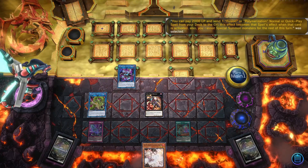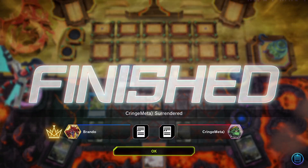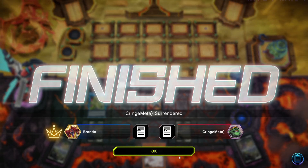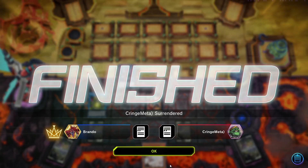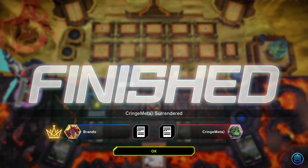We're gonna use Verte to get out Destiny Hero Phoenix Enforcer, and that is when our opponent chooses to surrender. Honestly, the amount of interaction we did have was insane — with Called By, Ash Blossom, as well as a face-down card. It would have been a hard duel for our opponent to climb out of.